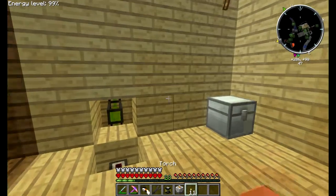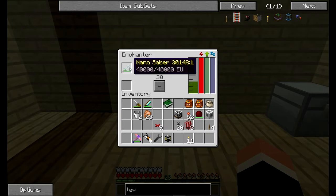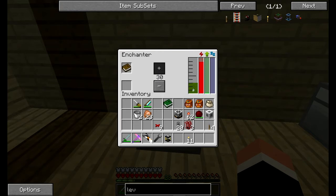We'll plonk it down right here. The auto enchanter needs monster essence — here's the tank where it holds it — and it also needs power. It uses a fair amount of power to enchant any item. This bar here is the progress bar, so we'll see this one going up as well, very slowly. You can change the level of the enchant, and you can also put items in here to be enchanted. A book can be enchanted, so we put the book in there. It uses up a lot of monster essence for very little progress.